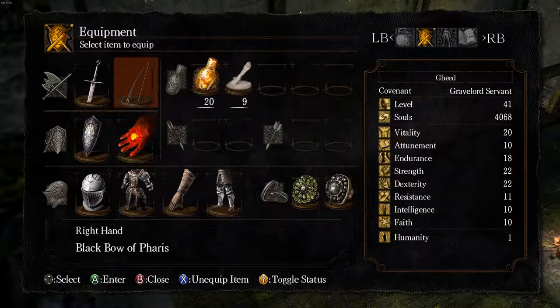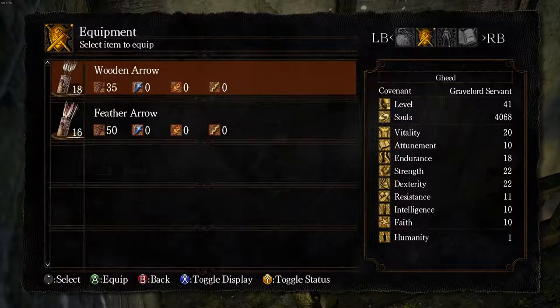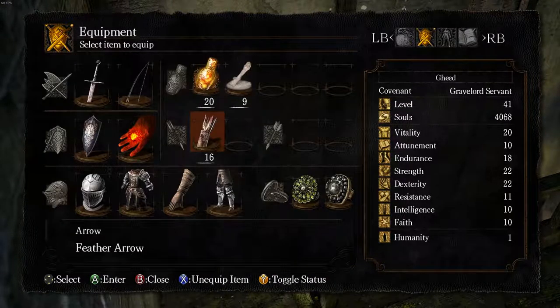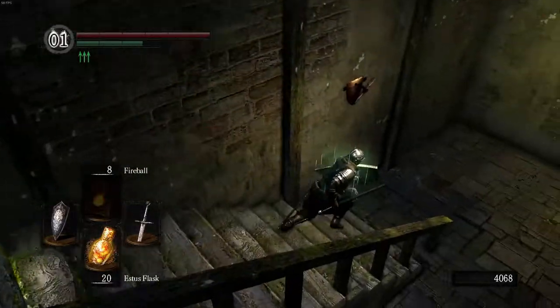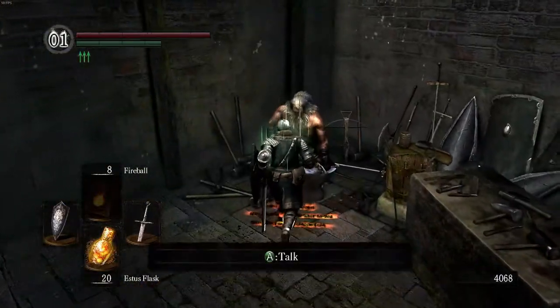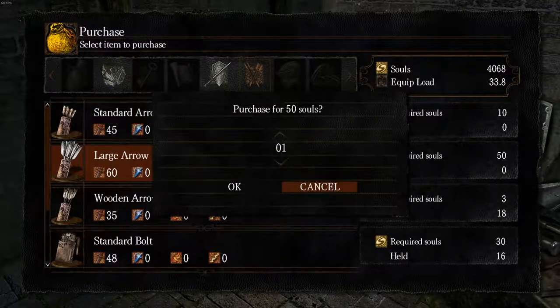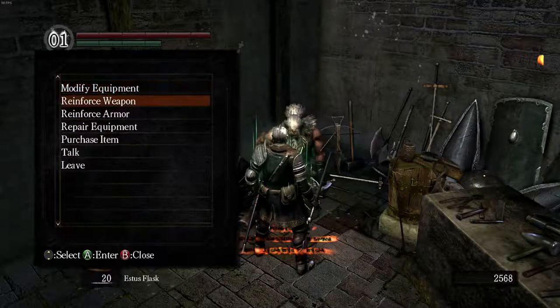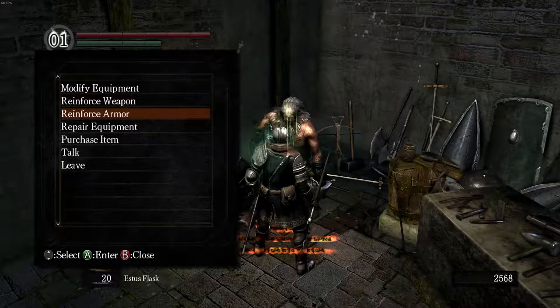Here's the Black Bow of Pharis — we picked that up in the forest in the last video. I'm going to equip some arrows so I have a bow and arrows. You're also going to want to buy whatever arrows, upgrade whatever weapons, and kindle. Do whatever you need to do before Sen's Fortress, because there really isn't going to be a time in Anor Londo to upgrade your stuff. There is a blacksmith there, but he can't ascend things like Andre can.